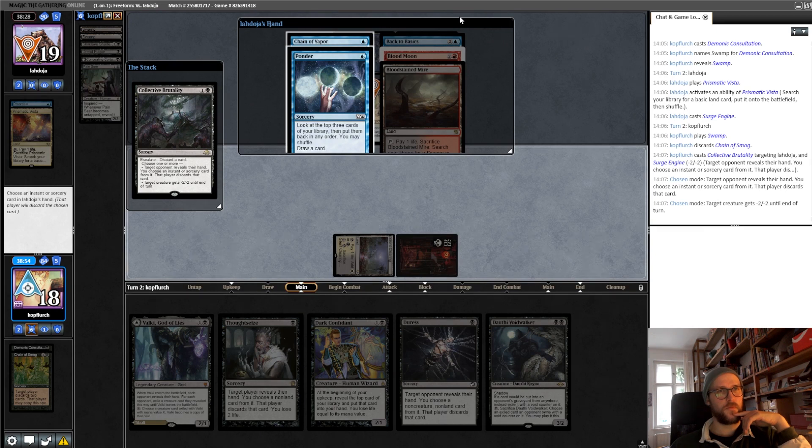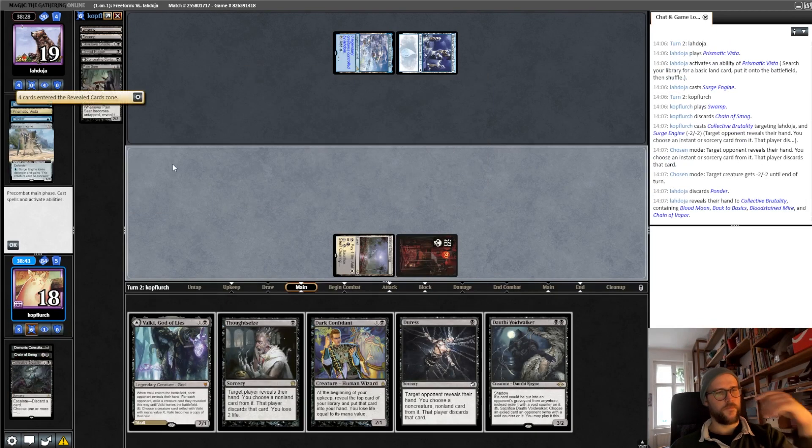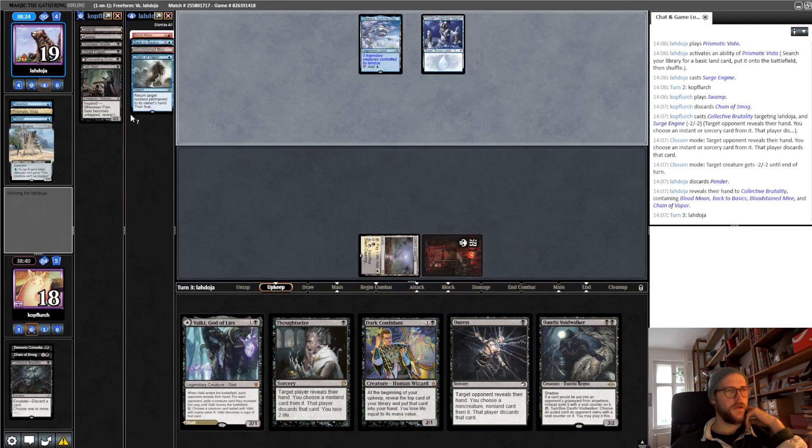He has a chain of his own, a Ponder, a Back to Basics, and a Blood Moon. Next turn he can drop his Back to Basics which can be annoying. I guess we hope we find a swarm soon, and hope when he doesn't play the Back to Basics next turn we can Duress it.